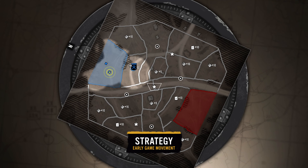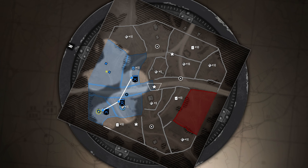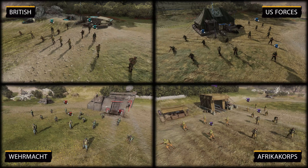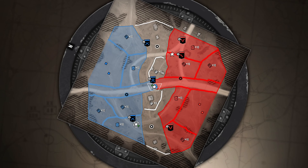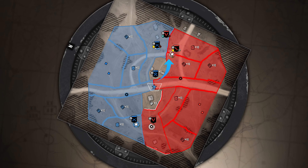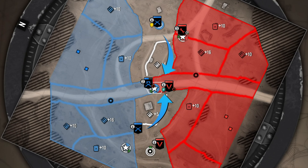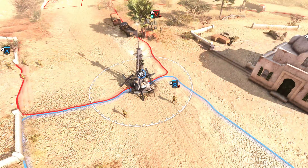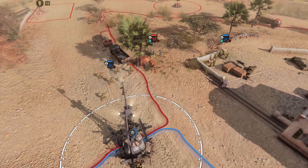Your opening strategy should consider the spacing between your units. Let's look at three similar examples with three squads on the field — a basic opener with your starting unit and two mainline infantry squads. Here the three squads are split evenly across the map with your starting unit in the middle. If the top squad comes under fire, we can send the middle squad to assist and potentially flank, however the bottom squad won't be able to cross the map in time. If the middle squad is engaged, both the top and bottom squads can assist — an easy victory.